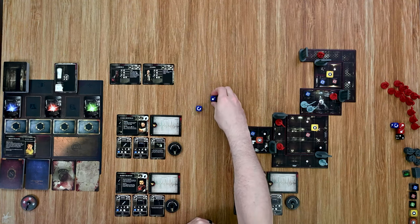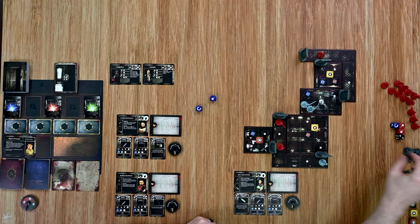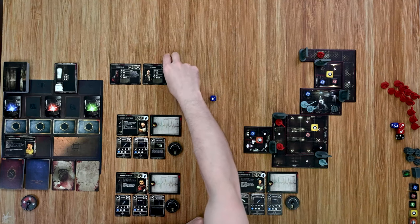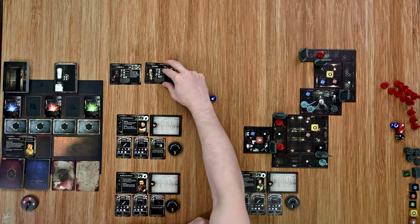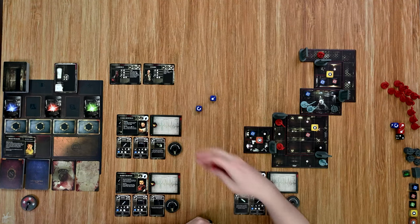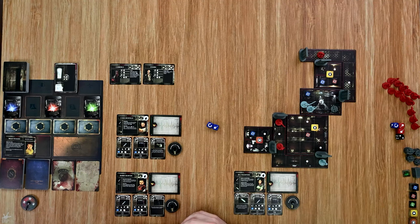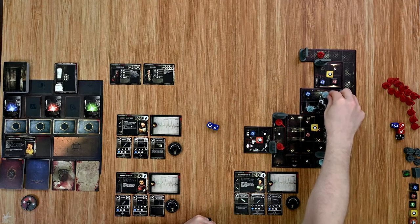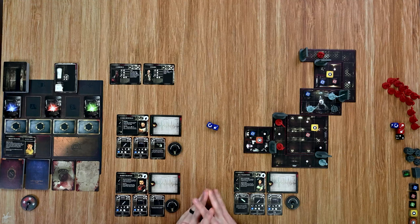I'm going to resolve the move first, moving Barry here, then resolve the hit — that'll kill the zombie. It also drops a corpse there, as zombies have tough hide: if this enemy is killed, replace it with a corpse. That was my first action with Barry. I'm going to move — that's one and two — and I have one action remaining. I could open the door but there is a dog in that other room, so I think I'm just going to hold there and not do anything else.